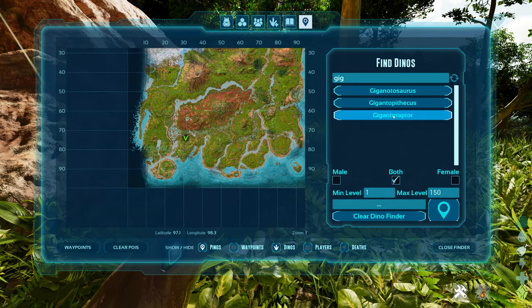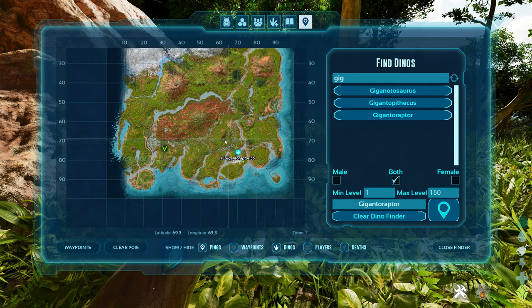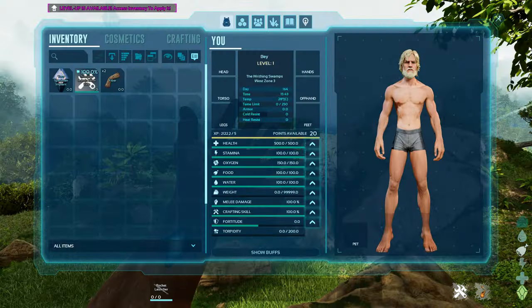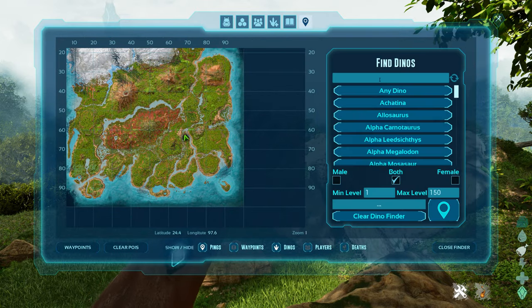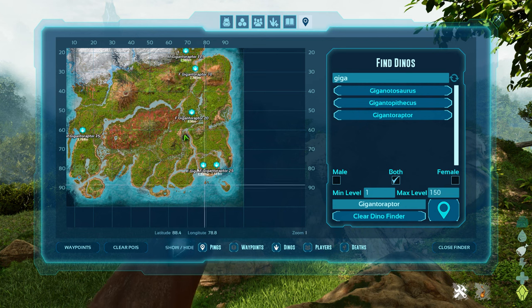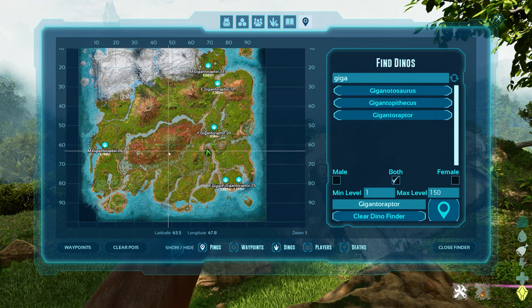On the second dino wipe, I probably rushed a little and didn't give them time to spawn in much, but I did find one — and once again it was on the bottom right side of the map. My third dino wipe produced similar results. I gave them time to spawn in this time, and the majority of the spawns were on the right side of the map, tending toward the lower bottom right.